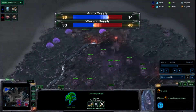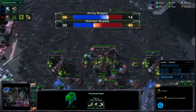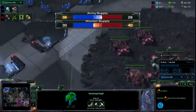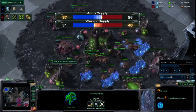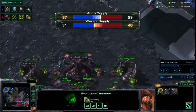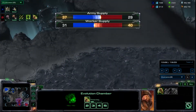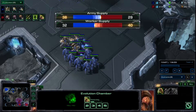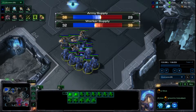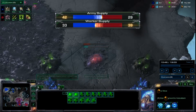I keep spreading my creep — I should have started my 3rd by now, but I guess I just got distracted. I do have my natural saturated along with my main. I started the locust upgrade, plus 1 attack and plus 1 armor for my locusts, along with starting 5 swarm hosts. In army supply he is ahead right now, but I am ahead in workers. I throw down my 3rd now while he is just now getting up his natural.